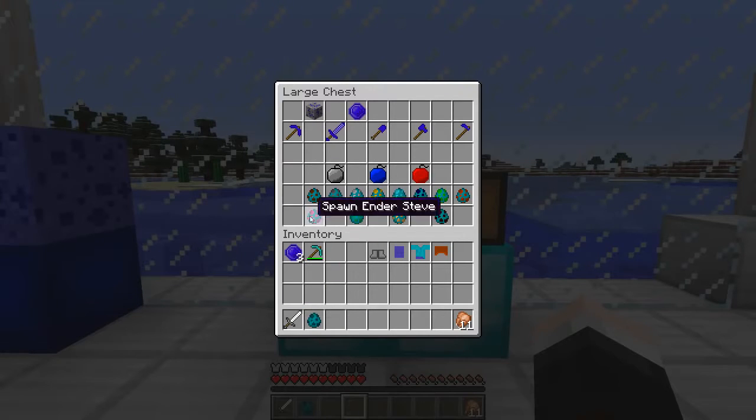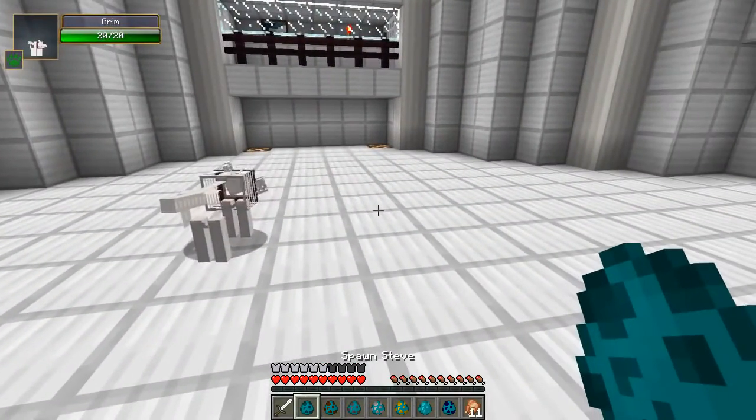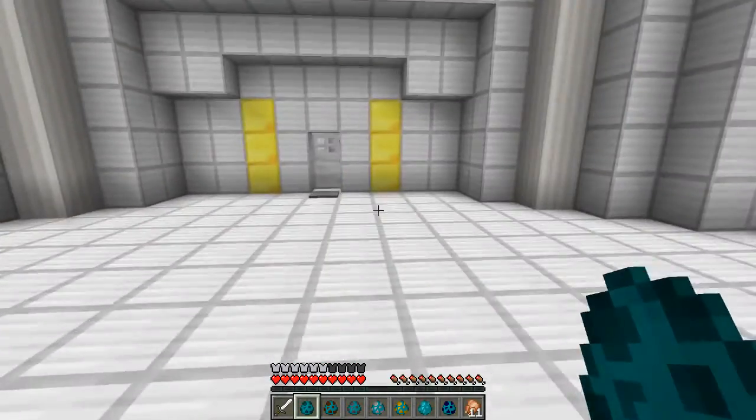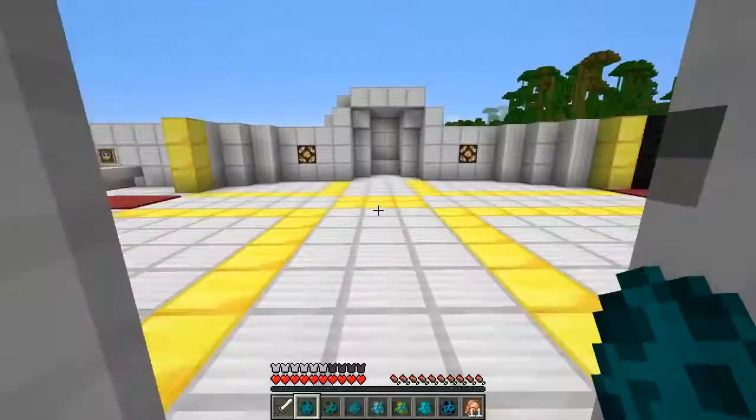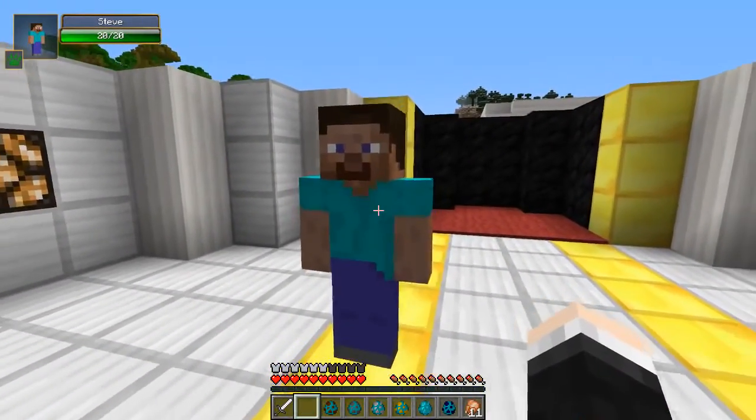All of these spawn eggs are Steves we need to take a look at. We're gonna start with Normal Steve, Leather Steve, Chainmail Steve, Iron Steve, Gold Steve, Diamond Steve, and Multi-Armored Steve. All of these Steves will be able to help you out in battle. Let me introduce you to Normal Steve — how are you doing, buddy?